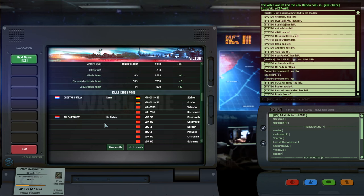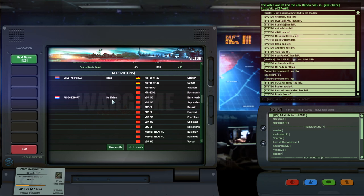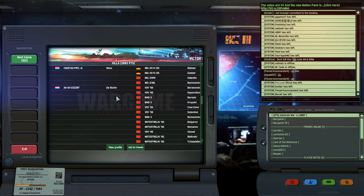As for my kill list — Cheetah, look at that thing go. MiG-29 times two, MiG-25, MiG-23. The AH-64 Escort that initially engaged the hilltop — say the top of the volcano — got a lot of kills. VDVs, BMD-3s, more VDVs, Motorstralkies — this guy did a really good job.